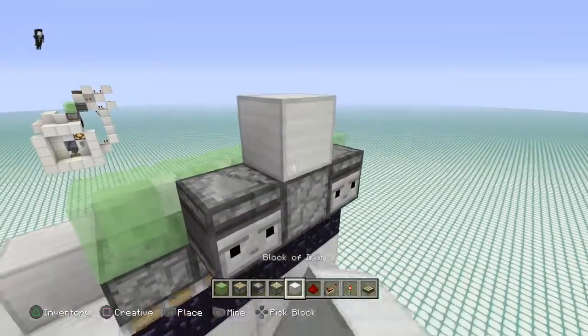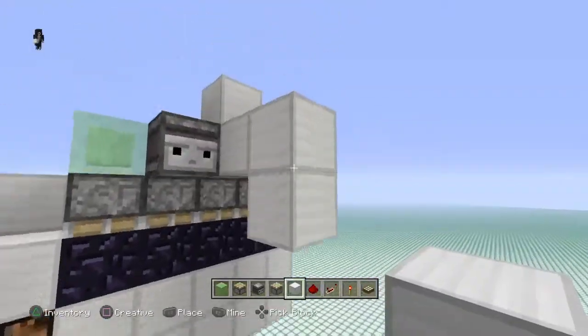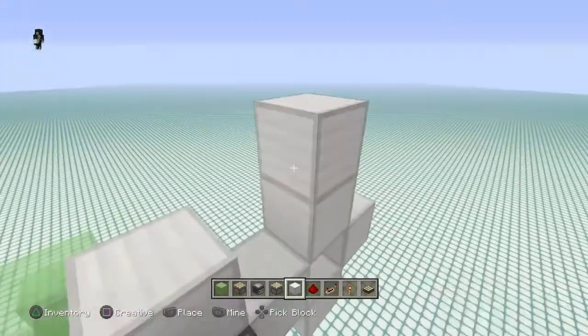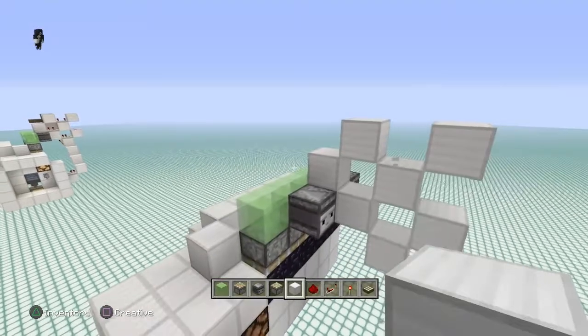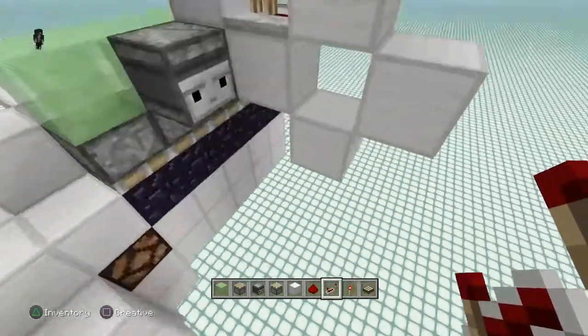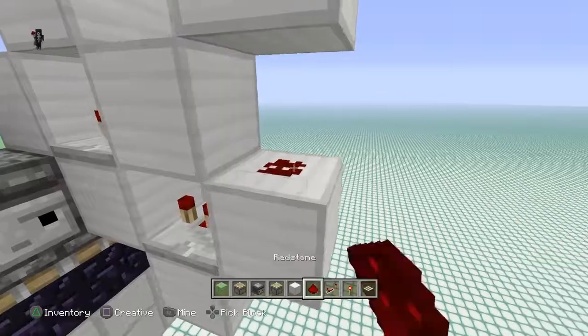Next, go ahead and place in blocks just like this and staircase on down just one more. Then do the same thing — staircase on down just like so, one more up just like this, and one more up just like that. Now we need to go ahead and put in some repeaters. Place in a repeater right there, and another one right there set to two ticks. And some redstone dust right there.